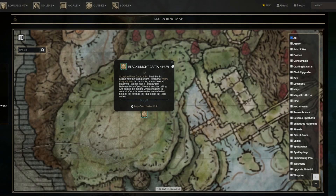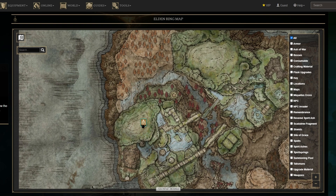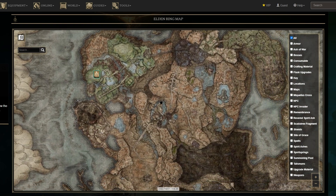To obtain the Black Knight Captain spirit ash in Elden Ring's Shadow of the Erdtree expansion, head to the Scorpion Rift Catacomb in the Rau Base area.